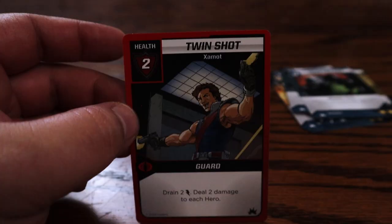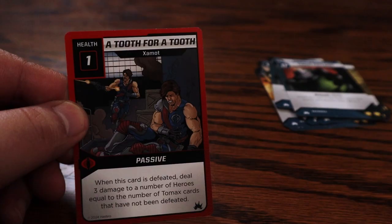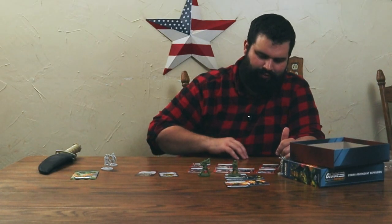Twin Shot: drain two energy and deal two damage to each hero. We have Eye for an Eye, and now we have Two for Two: when this card is defeated, deal three damage to a number of heroes equal to the number of Tomax cards that have not been defeated. So you have High Strike and now you have Low Blow: each hero must discard one card from the bottom of their deck. High strike, low blow — I appreciate that. These guys don't have fast either, which is fine because more than likely the foot soldiers will have fast.